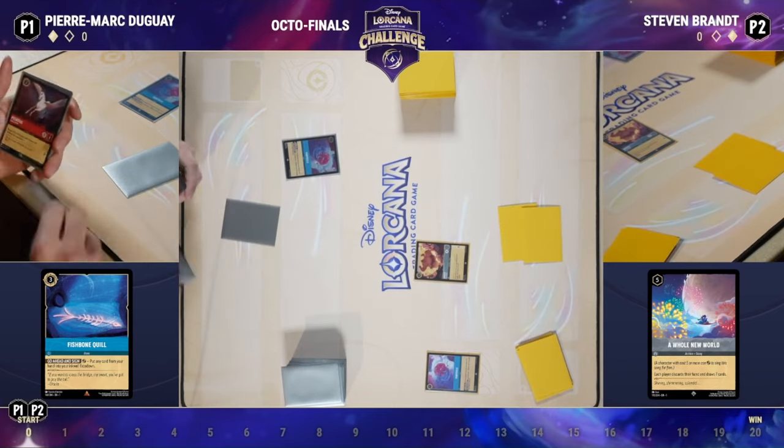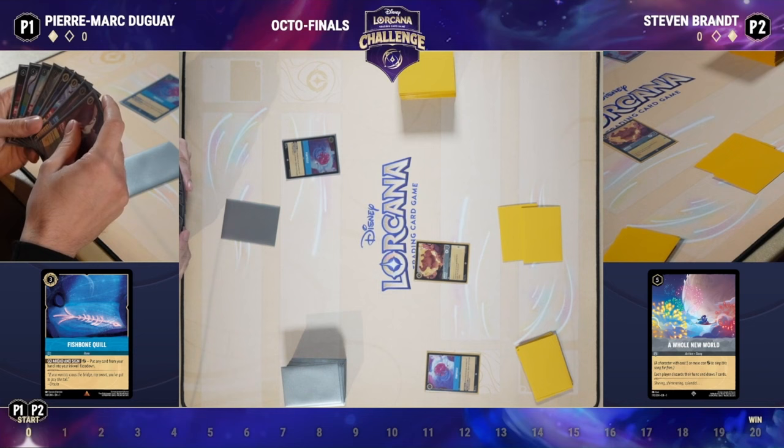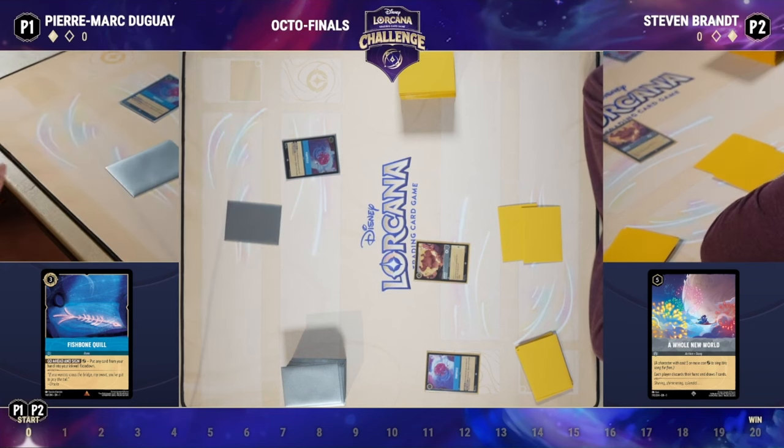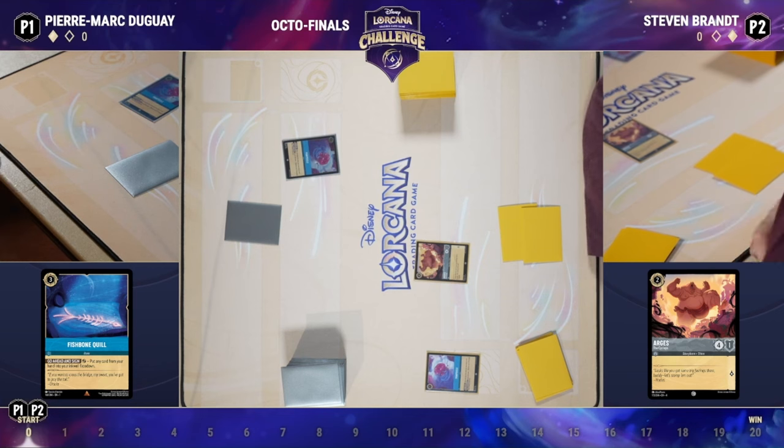We now see Argus the Cyclops — this is usually there to help deal with flints as well as locations. It is a four-one, so not super impactful in this matchup, but if you are planning on casting Whole New World you might as well get as many cards out of hand as possible if you don't have another two-drop to play. He does have Mr. Smee but maybe he didn't find him in his opening hand when he altered.